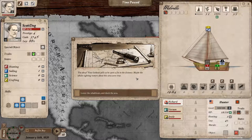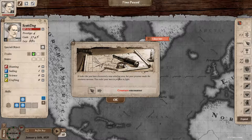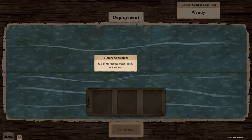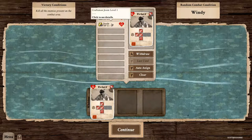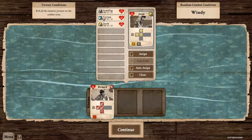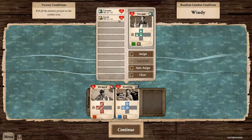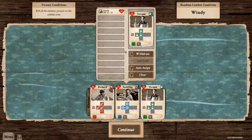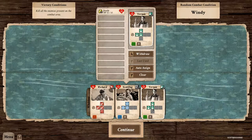Fin ahoy! Your lookout yells - he spots a fin in the distance. Maybe the whale sighting rumours about this area are true. Lower the whale boats and check the area. Looks like you've discovered a new whaling area, but your presence made the creature nervous. You order your men to prepare to fight. Kill all the enemies in the combat area. We want Richard, definitely want Richard. We want me because I've got protective manoeuvres, and let's go with first aid as well. So we've assigned our crew to our whale boat.